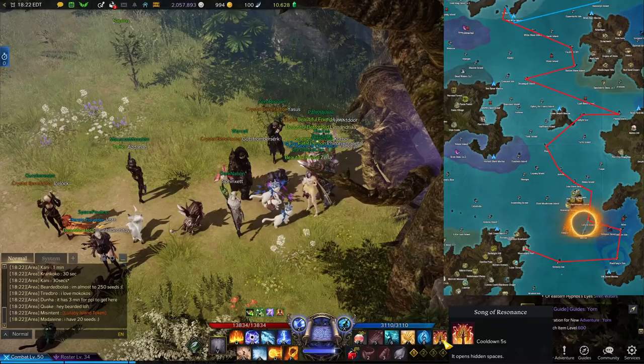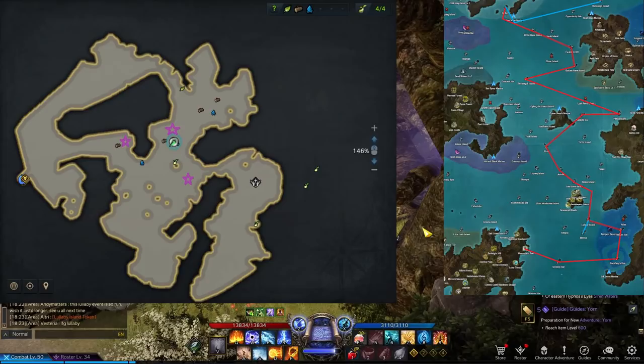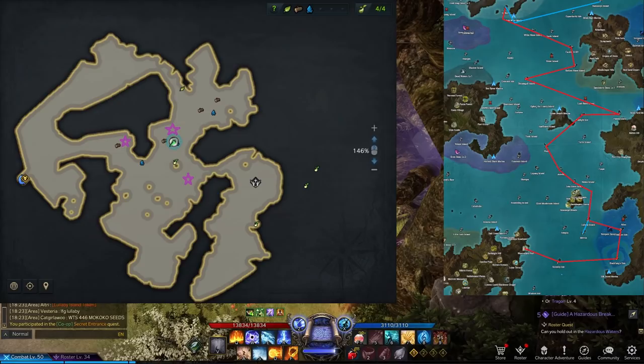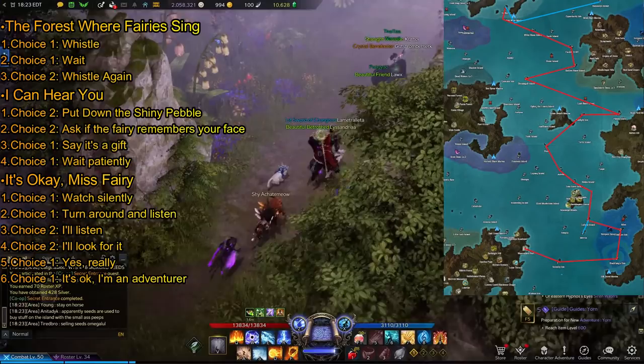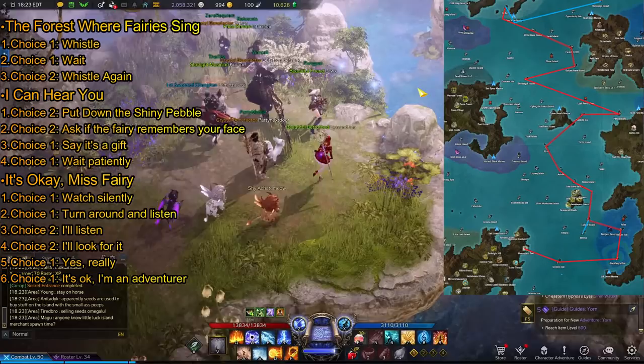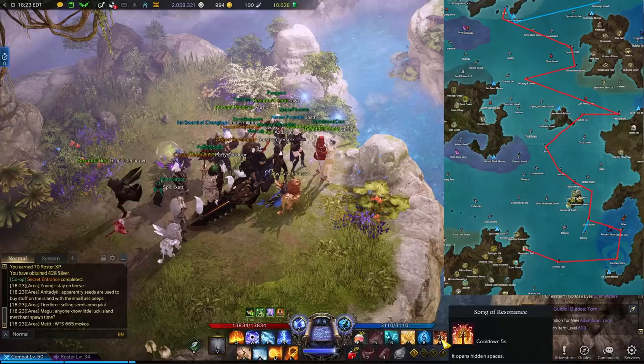Our next stop is Lullaby Island. When you reach this location the first thing you should do is place your Bifrost location here, because the quest chain will require you to come back three more times later. This island can be annoying but once it's done you will see it is well worth it. After taking the first quest when you arrive, you will have to find three hidden fairies — I have marked their locations on this map — and provide specific responses to each of their questions. You will then receive a quest to do an event three times. You will likely not have the Song of Resonance yet, which is why I mentioned setting your Bifrost here to return.